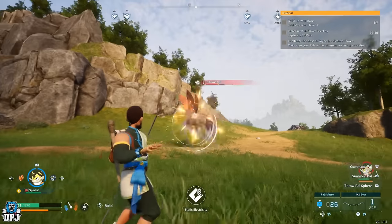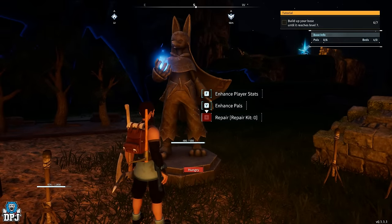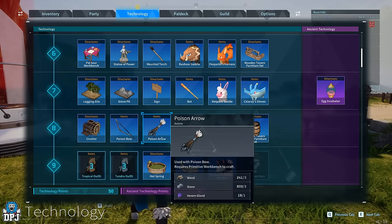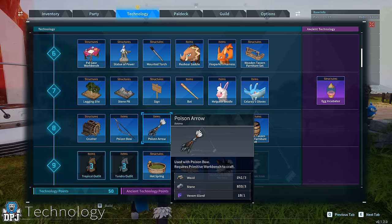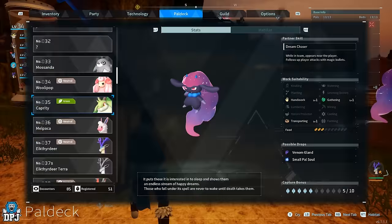I'd recommend exploring the first area and looking for Lifmunk Effigies — the glowing green statues which are easy to see at night. Use these at the Statue of Power, which you can build at level 6, to upgrade your capture power and make catching bigger creatures easier. You can also use a poison bone arrow which makes taming and capturing pals easier. Craft poison arrows using poison glands, which are easily obtained by killing small dark-type pals that appear at night.